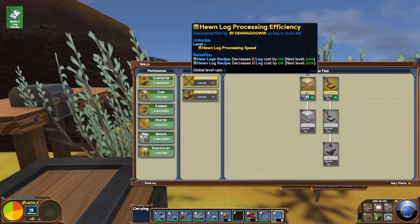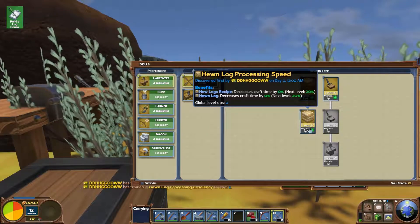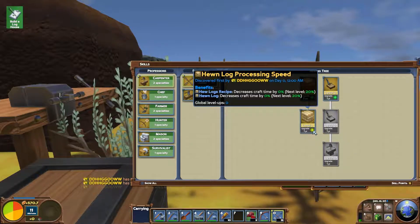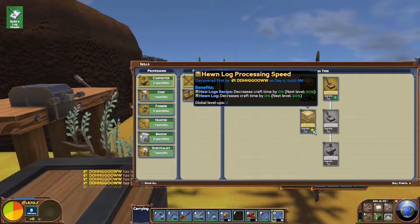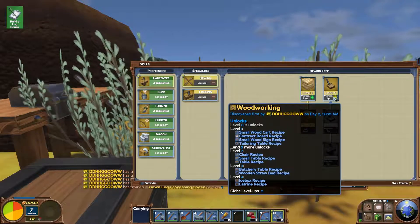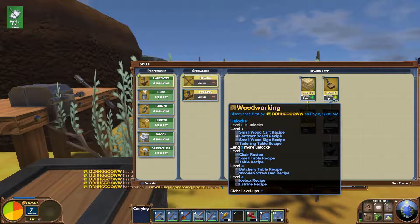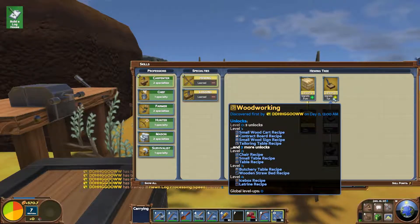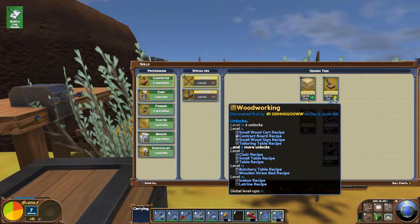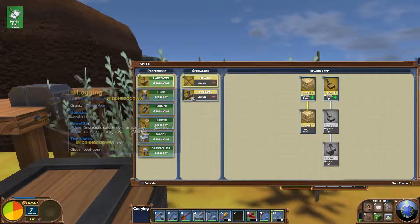Hewn logs recipe - decrease log cost by 0%, next level 20. Let's get that straight away. What's this guy do? Hewn log recipe - decreases craft time. What's this guy do? Woodworking - so we can make a small wood cart, a contract board, a small wood sign, and a tailoring table with level one. I'm not sure if we're going to want a small wooden cart yet so I'm going to hold off on that. Logging - axe decrease calorie consumption - that's actually not that bad.